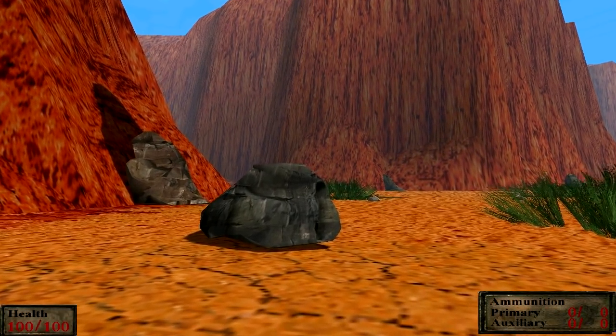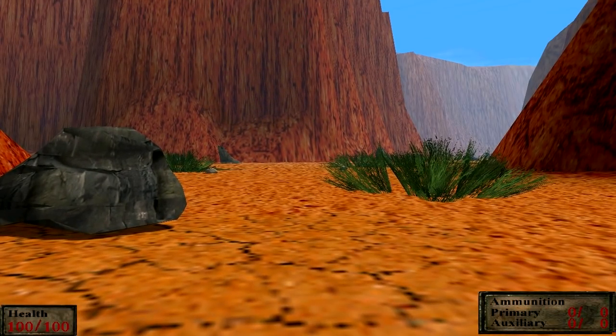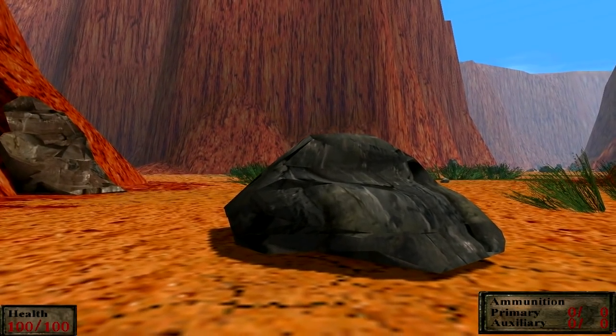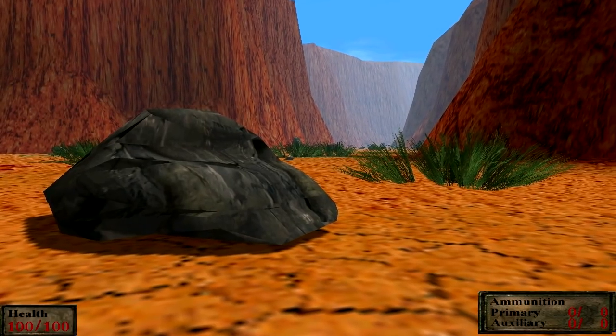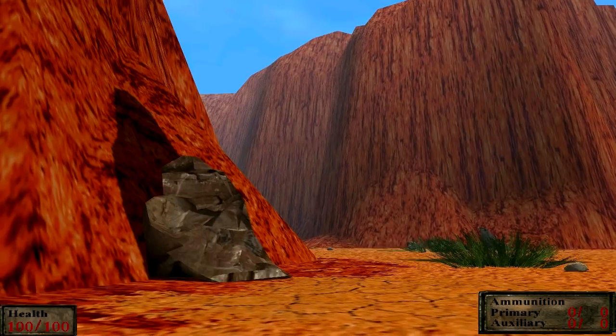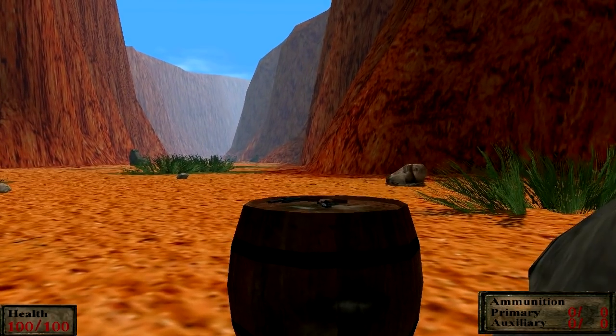Hello everyone, Shadefire here, and welcome back to another Trespasser custom map. This is another one of Draconosaurus's old mini-mod Mondays. This is Lost Desert, which as you can tell is a desert map — something you don't see in Trespasser basically ever.